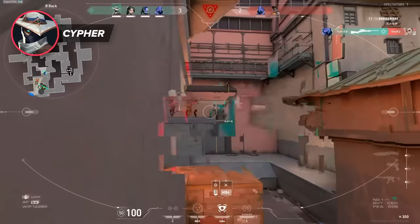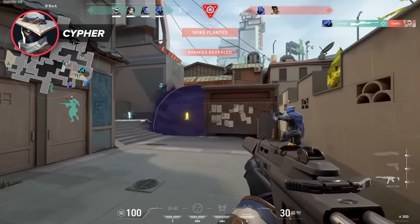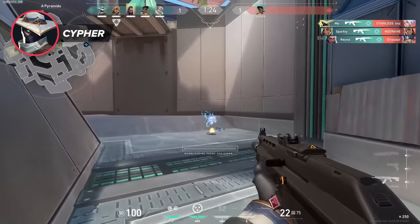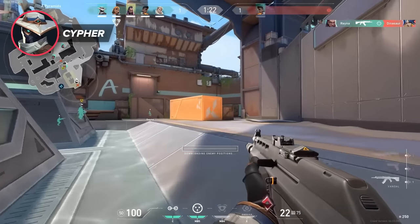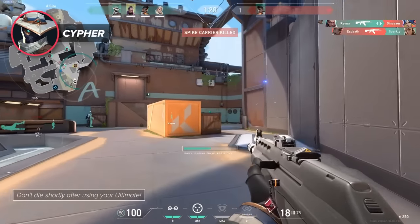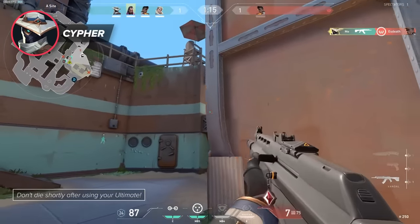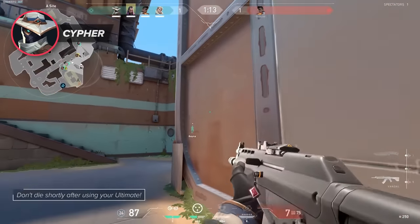Cypher's Neural Theft gives perfect information on enemies' locations twice after a brief windup period and a gap between the two scans. The best advice we have for this ultimate is to be very careful shortly after using it. Any enemies that are nearby will be eager to swing before the reveal pops, so be extra alert and don't let your guard down while waiting for it. Use your ultimate and get ready to fight because the storm's on its way.